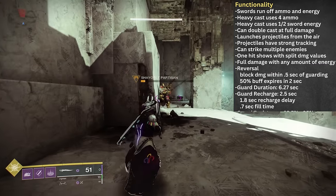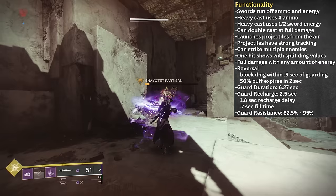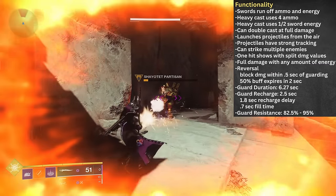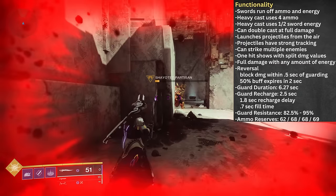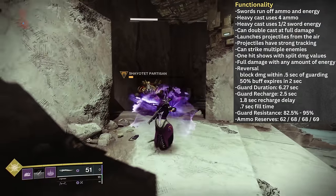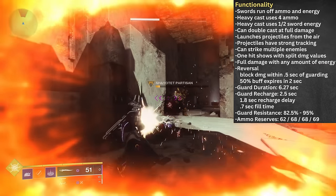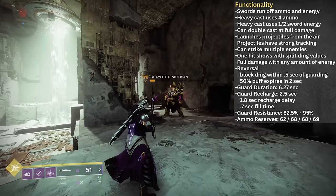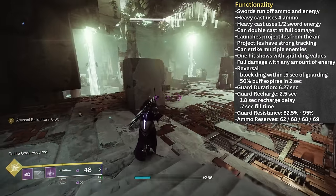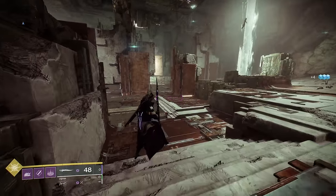For the guard resistance in PvE, per Bungie, the guard should be providing somewhere between 82.5 and 95% damage reduction — so a good bit. For Black Talon's ammo reserves, at base you can stock up to 62 total rounds, 68 with one void reserves mod. No additional benefit for two copies, but at three you can pile up 69 rounds of heavy ammunition. While the inspect screen is kind of light with its descriptions, there is a good bit to try to compartmentalize.